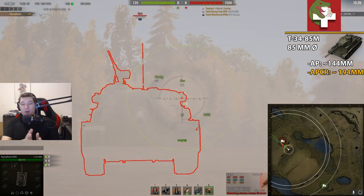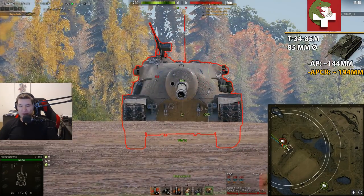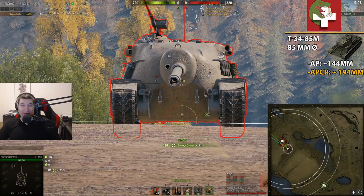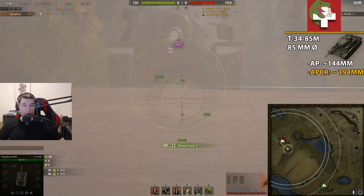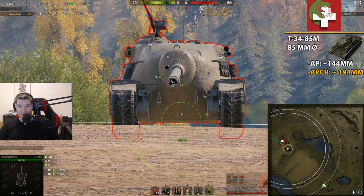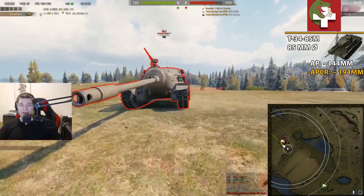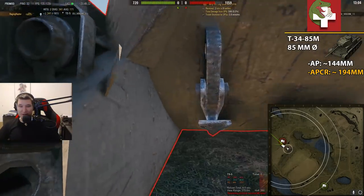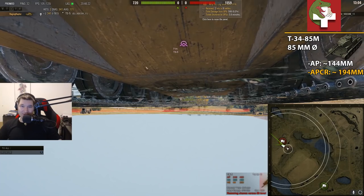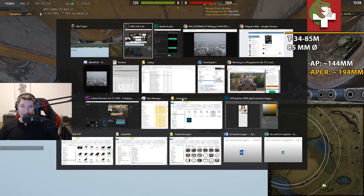Right now we are shooting normal AP rounds and trying our best at penetrating the TS-5. You'll notice there's something green down there — I'm actually penetrating. It's pretty easy to explain: when we get decently underneath this tank, you can see all this flat space around here, and even part of this really big lower plate is covered in just 20 millimeters of armor.